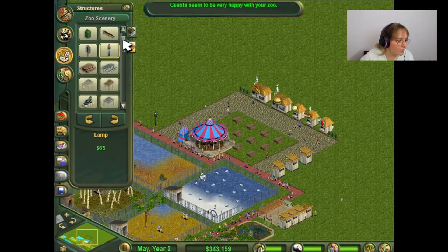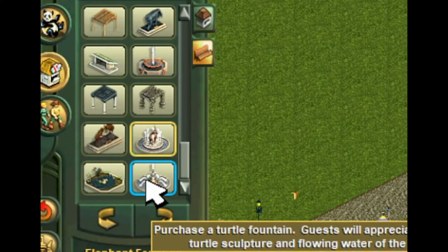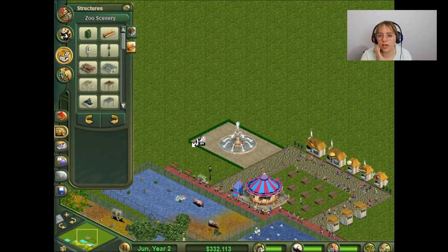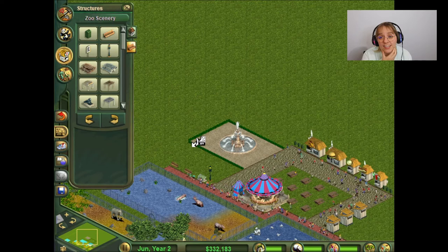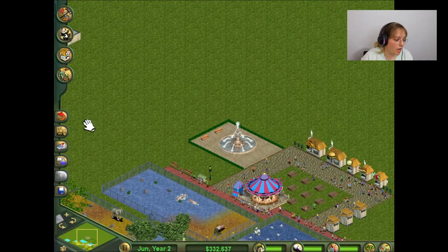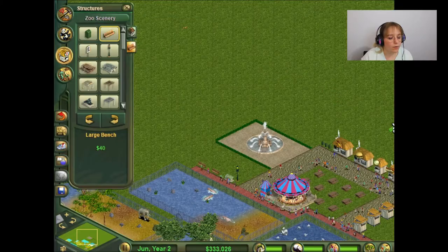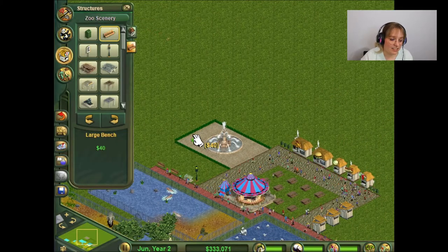This would be a good place to put a fountain — like an elephant fountain. Or this turtle fountain. So I know that they came out with like a Zoo Tycoon 2. When I got it — I did receive it for like Christmas one year — but our computer at the time was too old and didn't have enough space. Let me know in the comments if you guys ever played Zoo Tycoon 2 and if it's worth playing it. If I can get my hands on it, we can kind of compare and contrast the differences.